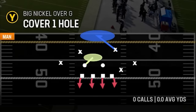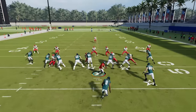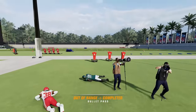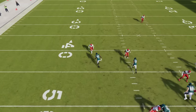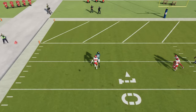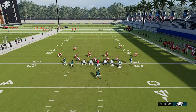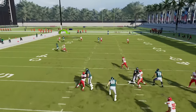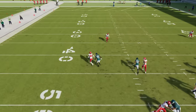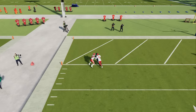This play has success against any man coverage. Against cover one, the only adjustment is putting the wire out on a streak to pull the safety back and get the X route open on the other side. We get that same throwing lane — the cornerback loses acceleration when he flips his hips, and AJ Brown runs right past him for another easy one-play touchdown. Against cover two man — typically a pressing style defense — the X receiver doesn't really get pressed; he just runs right past the cornerback for another easy throwing lane and one-play touchdown even in double coverage.